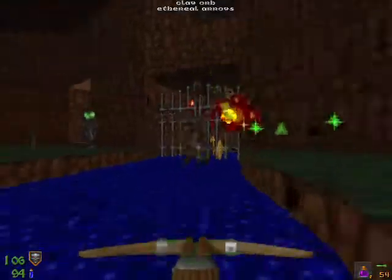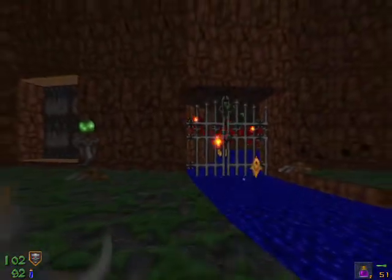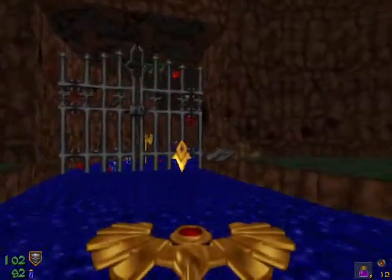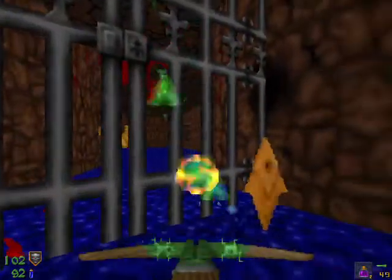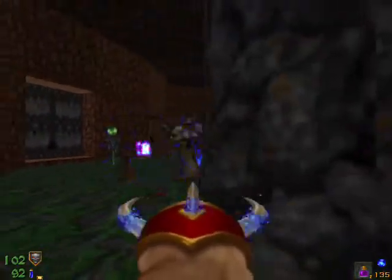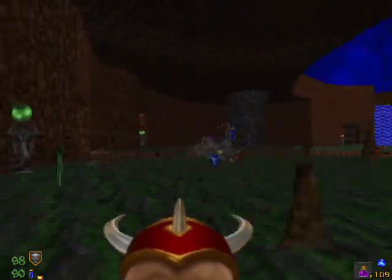I'll just use the Phoenix staff to take out most of those gargoyles — a couple of shots should take out most of them. Now the yellow key is grabbed, so go ahead and take out those Ophidians in the trap that just opened. I'm going to use the claw — it's probably one of the most efficient ways to do it.